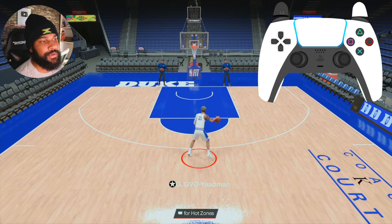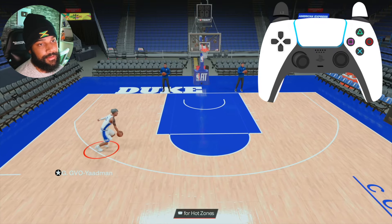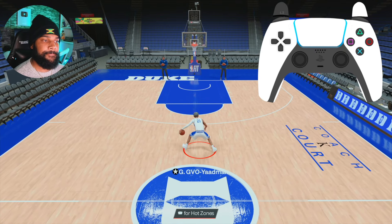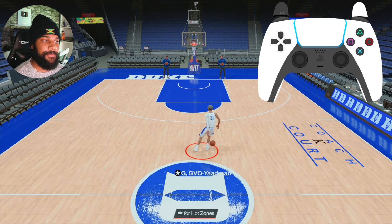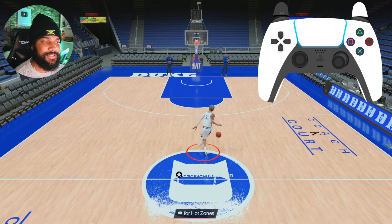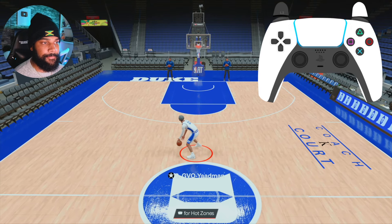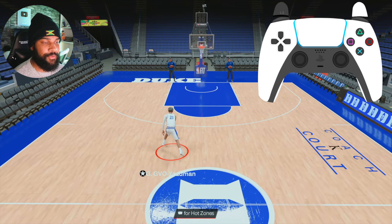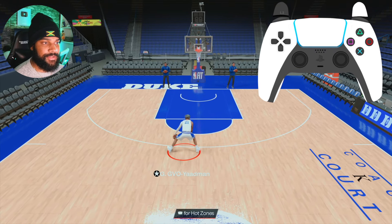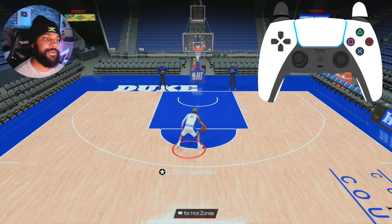This is the left stick cancel — this is literally how your left stick cancel works as well. You're holding it longer when you're left stick canceling with the behind the back. But for the crab, you're barely tapping it to get that little stutter step. Barely tapping it — and when you barely tap it, you're going to get that right there.